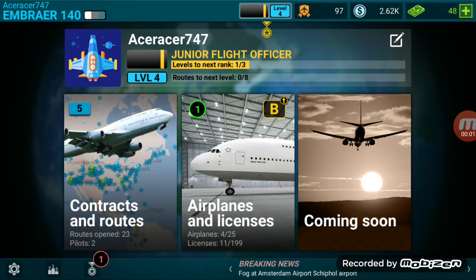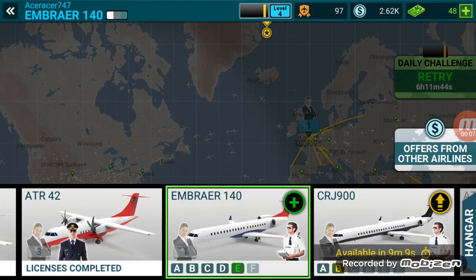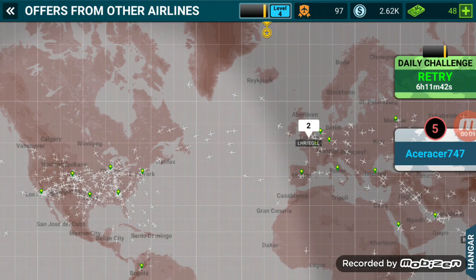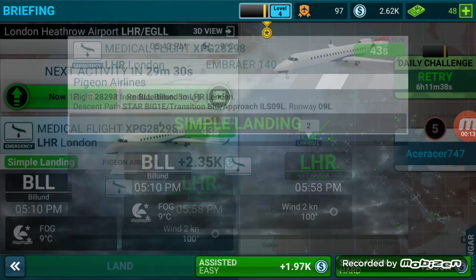Hey guys, welcome back to the video. Today we're going to be playing some Airline Commander. We're going to be flying from offers from other airlines, flying the Embraer 140. So let's land this plane.